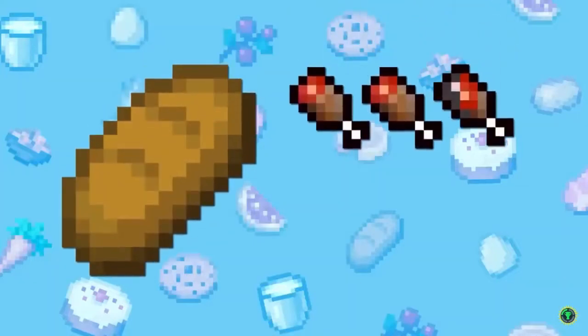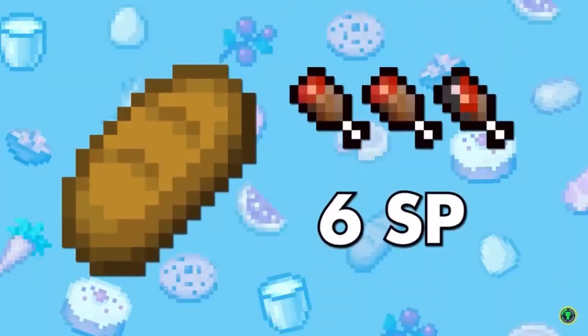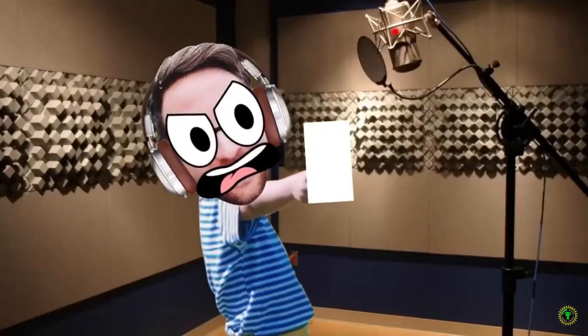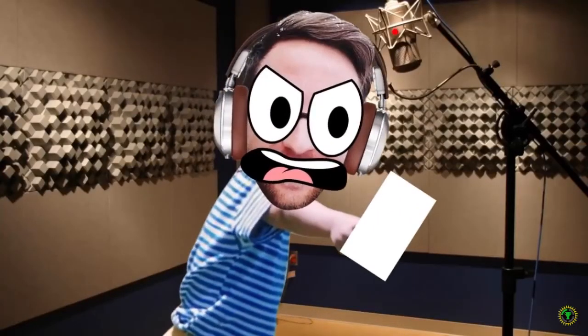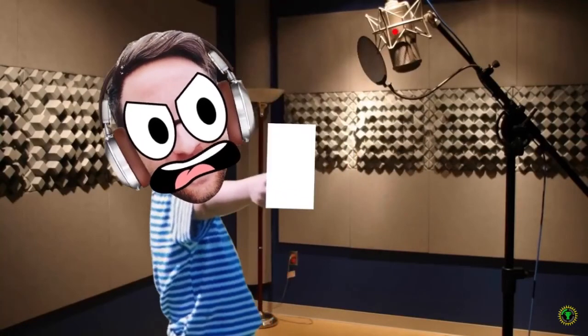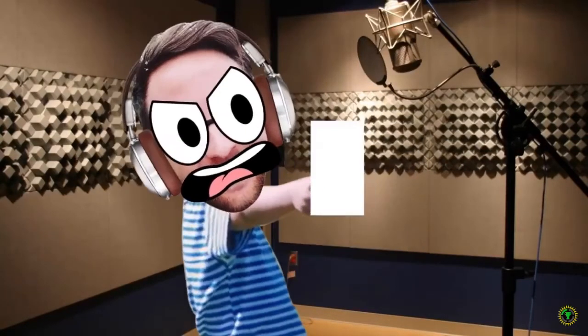Red in Minecraft is worth 5 food points and 6 saturation points, giving it a total capacity of 14 points combined! Did you really write 14 there, Austin? Really, 14? How's anyone gonna trust your math if you say 6 plus 5 is 14? Freakin' idiot. It's 11!